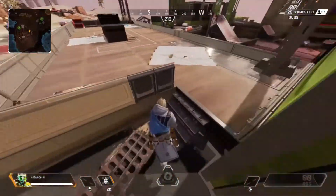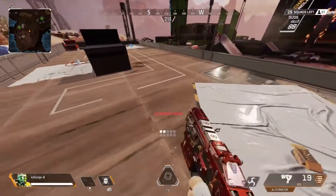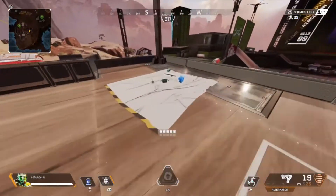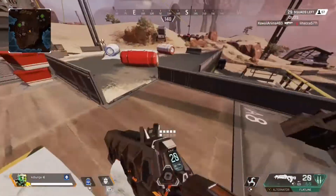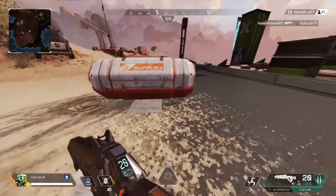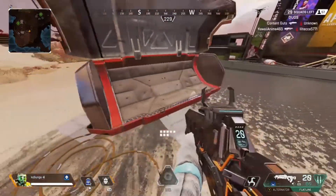I checked where everyone landed while going back, and now I know nobody landed right in this spot. You can see on the right-hand side people are flying around — they're more on the right — but I don't have a shield yet, so that's why I don't want to go there yet.